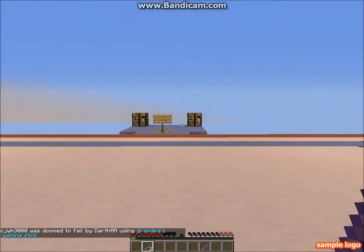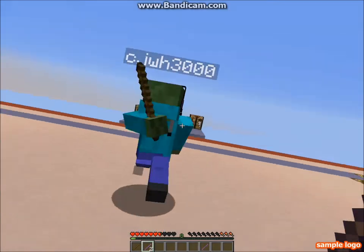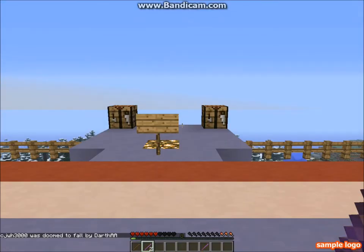He was doomed to fall by Darfei's grandpa's walking stick. CJDOWH3000 was also doomed to fall by Darfei.